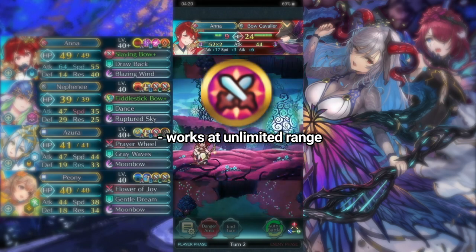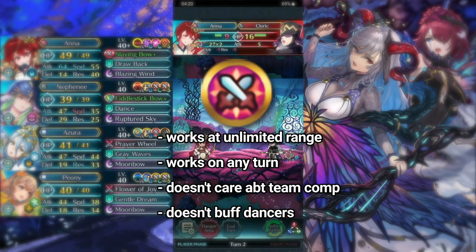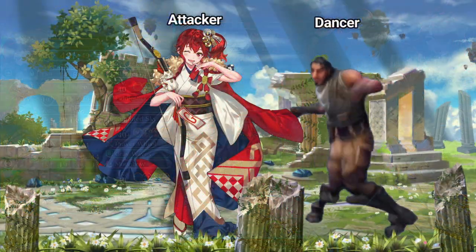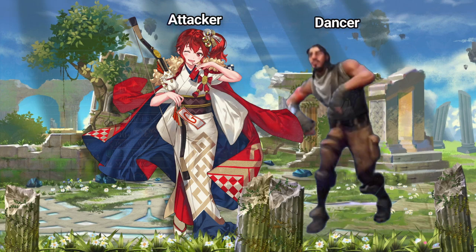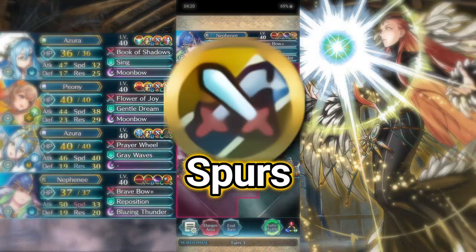Another issue is the limited range of other skills — pones, waves, and tactics have varying ranges of around 1 to 2 spaces. Opening skills, on the other hand, work at unlimited range, work on any turn, don't care about team comp, and don't buff another target. In reality, you don't need a dancer to get plus 6 attack, because the dancer is going to be dancing the attacker. That makes opening skills a superior choice in these situations.